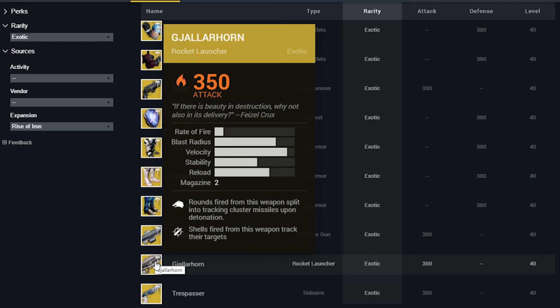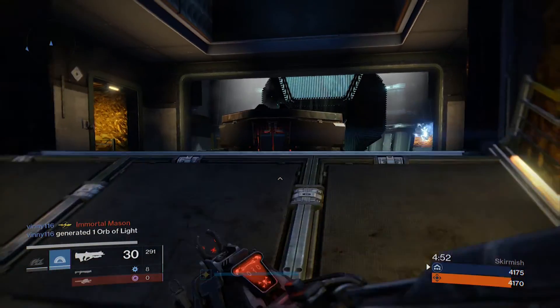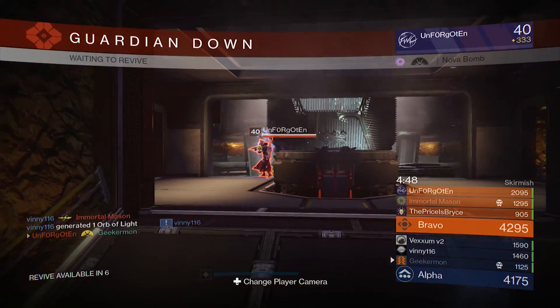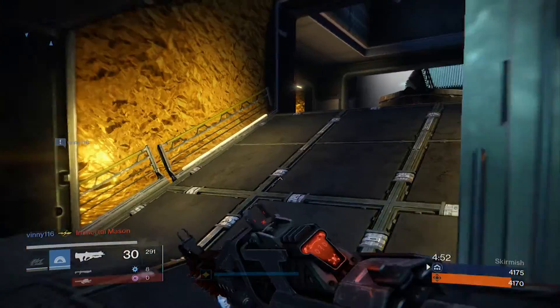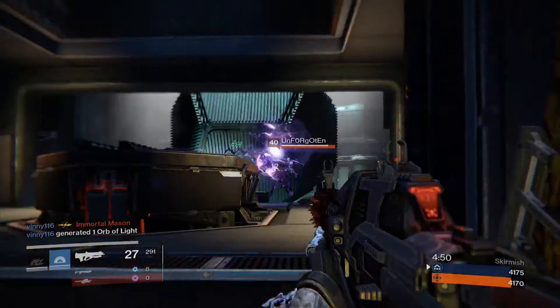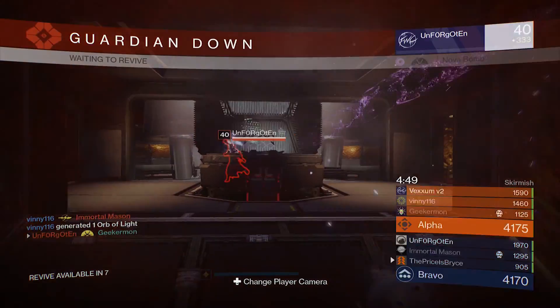Last but not least, this gun is already out and I still haven't gotten it, but I'm burning through Three of Coins trying to get it so I can do a review for you guys. The Trespasser is an extremely powerful sidearm — after you reload and kill somebody, the gun becomes even stronger and allows you to mow down opponents for double or triple kills. That's pretty much it, guys — let me know in the comments which exotic you're most excited about, leave a like if you enjoyed, and hit that subscribe button to join the Geek Squad. I will see you in the next Destiny video. Peace.